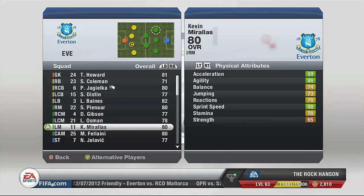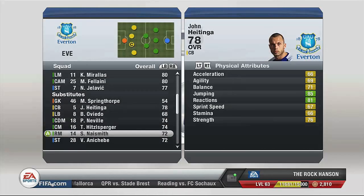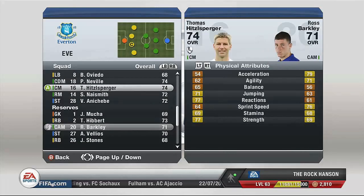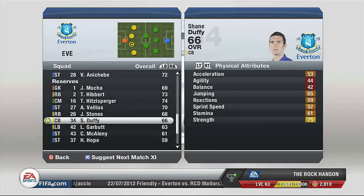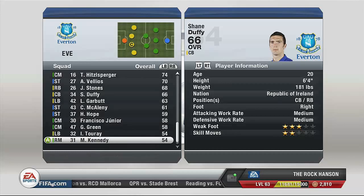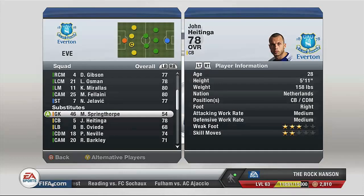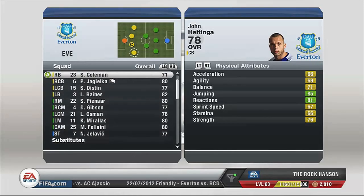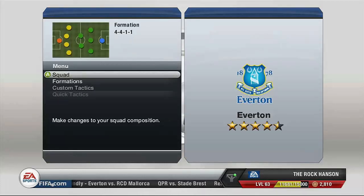Obviously Baines and Fellaini are two standout players in this team. For some reason Fellaini is only 78 overall which I think is pretty harsh — it should be a bit higher than that. I'll bring in Ross Barkley because he's young and hopefully he can improve his overall with his high potential. Just having a look at Shane Duffy — young centre back — I doubt he'll become too much. Also checking Johnny Isingar to see where he stands. I'll leave it to see how they play in the friendlies.